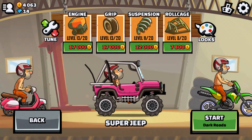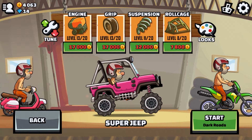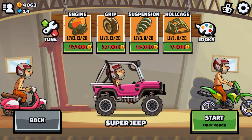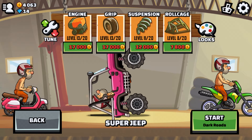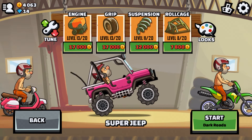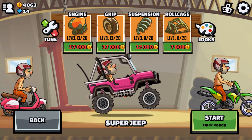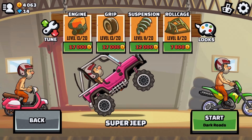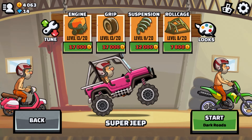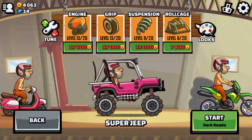It will take more effort with the Super Jeep because I have upgraded the roll cage up to the 8th level, so it will take some time. In order to flip it backwards, you have to tap on the front tire. As you can see, it's running hard — but the balance of this Super Jeep is awesome, especially while driving it very fast.